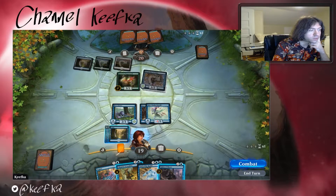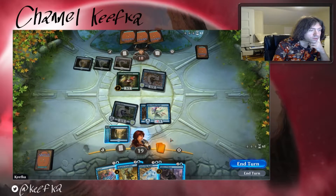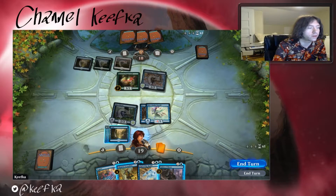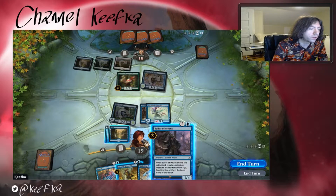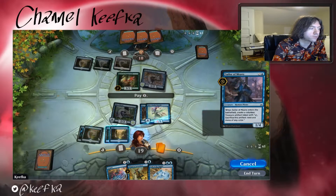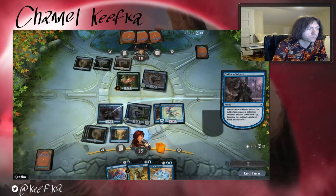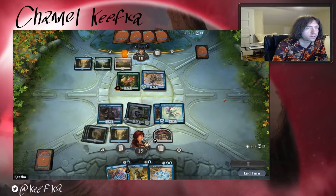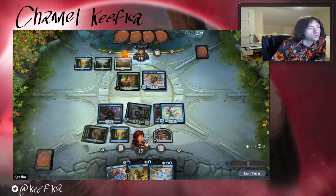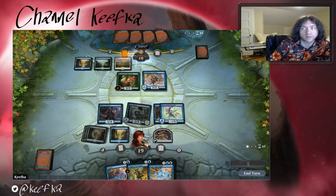Island, Sailor of Means. It's tempting — I think I kind of want to see if I can trick them into trading the Ravenous Daggertooth. They really don't bite. Oh yeah, can it not block? We're gonna drop a Sailor of Means in hopes that they have something we can counter next turn, otherwise we drop Soul of the Rapids next turn.